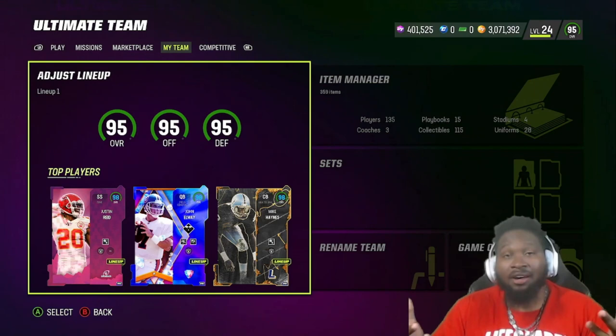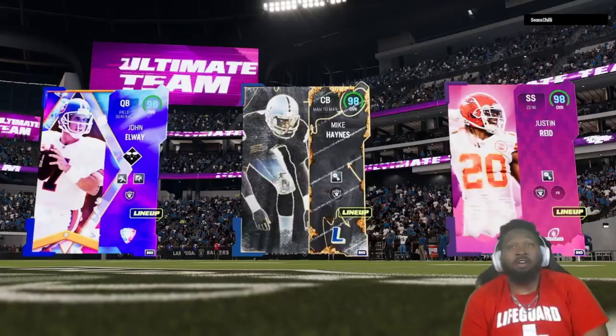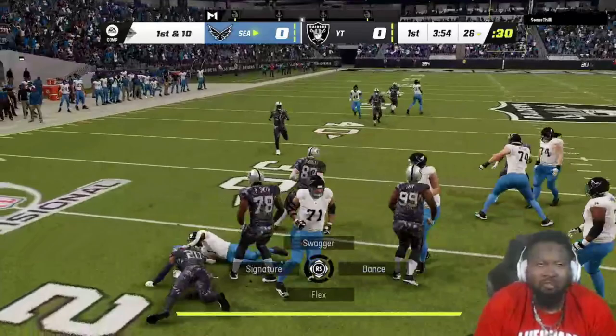Either way, Joker fam, this is a big time addition to No Fly Zone. Honestly, No Fly Zone has been playing absolutely crazy — we keep getting big time upgrades. Having Justin Reed on the team, we should be able to lock up no problem. Let's find out how our new addition plays. We found a game — got Champ Bailey, Jason Barett, and CJ Gardner-Johnson, all Raider boys right there. Let's get into it.